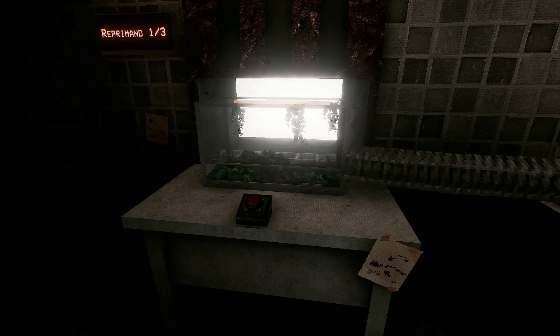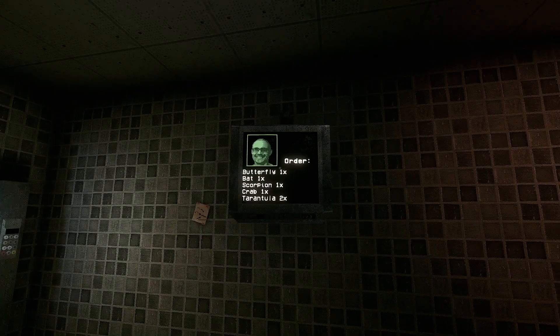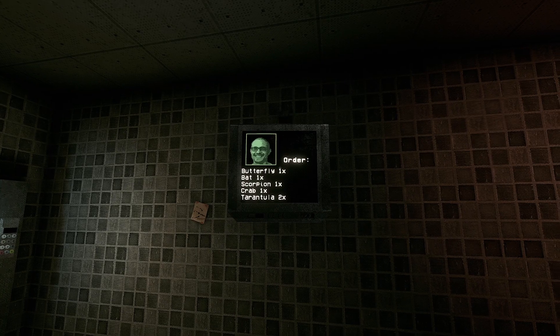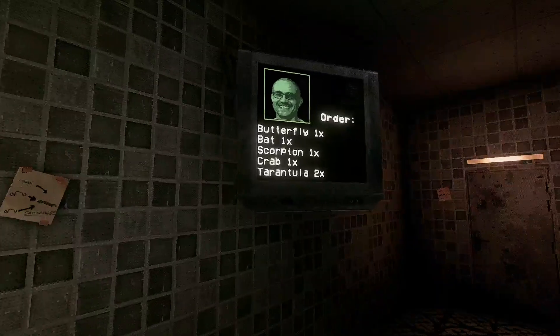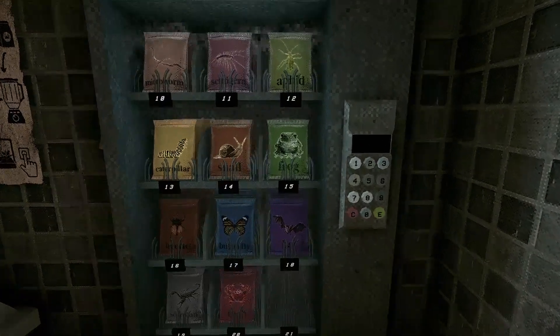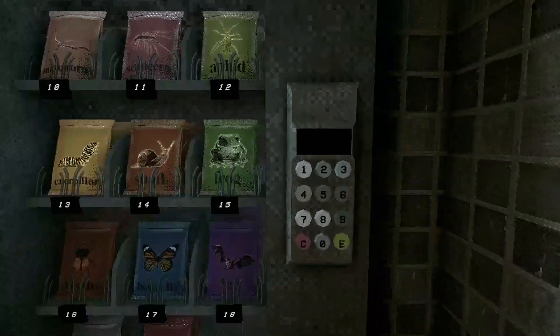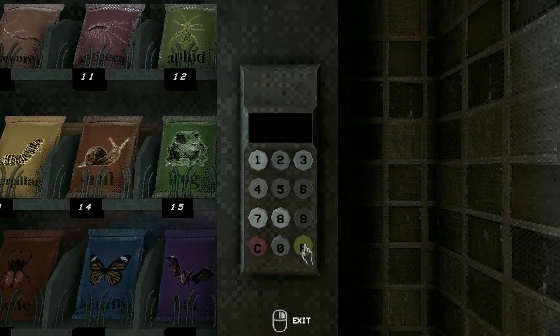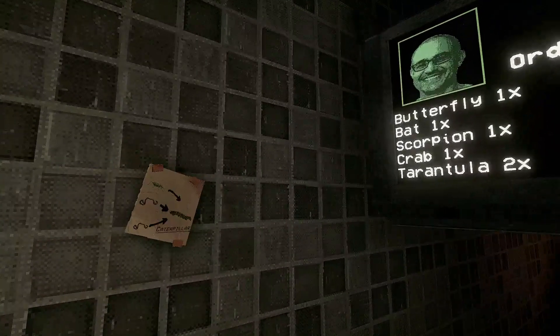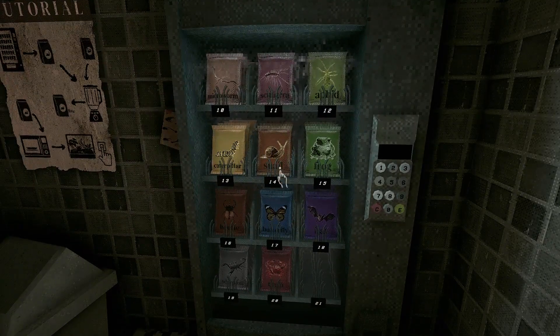Alright, let's send her out. New order — last order for today. Butterfly, bat, scorpion, crab, tarantula. Butterfly, bat, scorpion, crab — we can all do. Butterfly bat is seventeen, eighteen. Scorpion crab is nineteen, twenty. Things are going to be easy — I'll just be able to get them out of the vending machine.